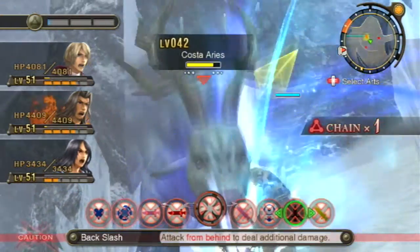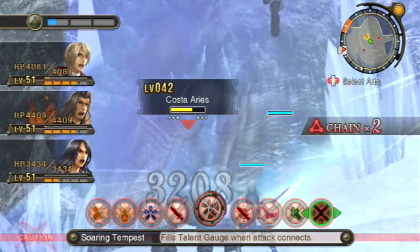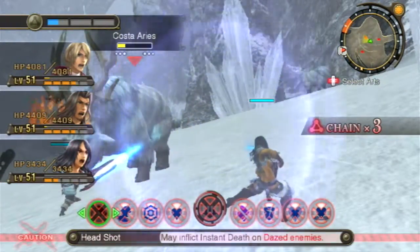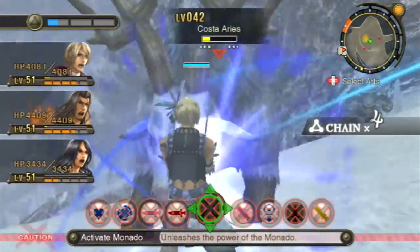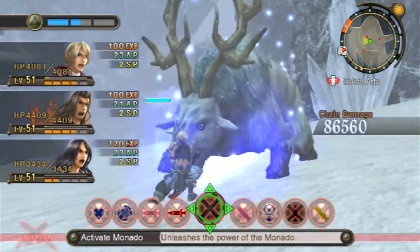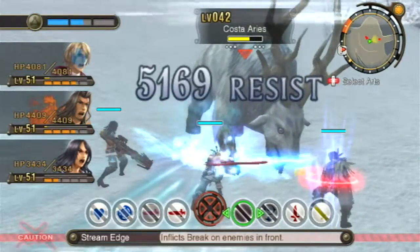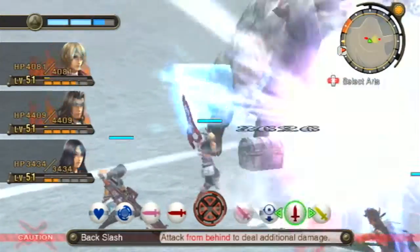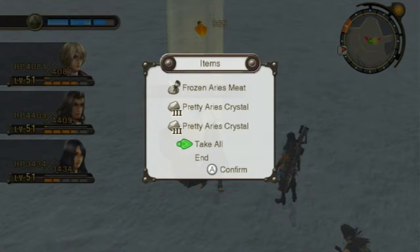We'll go for the Backslash to start, into the Soaring Tempest. Not sure if we got both of them there — into the Headshot. Into the Buster. Now we're working as one. I figured that since we killed it, it wasn't going to bring forward another one, but it did. Everyone, let's go! The victory is sweet. We got more of the party gauge filled up because of it.